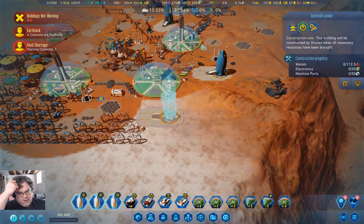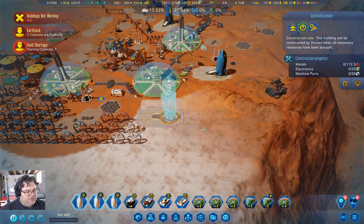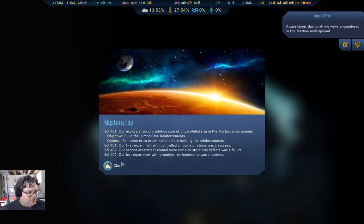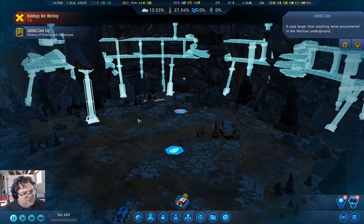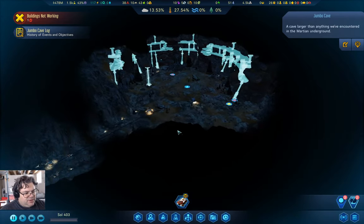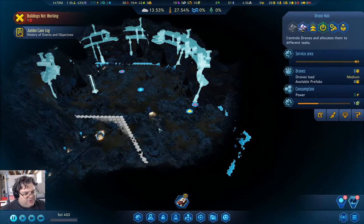We've started working on an asteroid lander, so I'm going to need the exotic minerals to build the thing that I queued up underground. Now if we come down here underground, the cave reinforcements are going to cost a few ridiculous amounts of concrete, some metals, and 80 exotic minerals. This is the Jumbo Cave business. I'm definitely putting up the cave supports here, because it just seems like the thing to do. And we've got some more stuff we can do down here, but I think I might need to build another one of these.